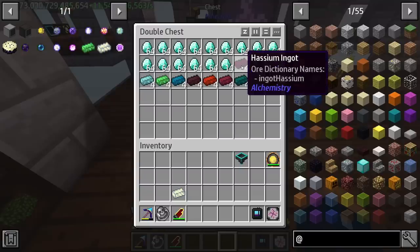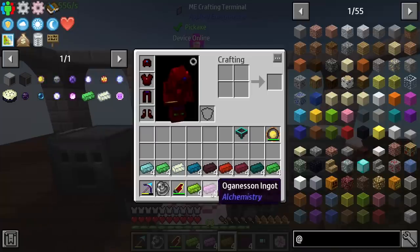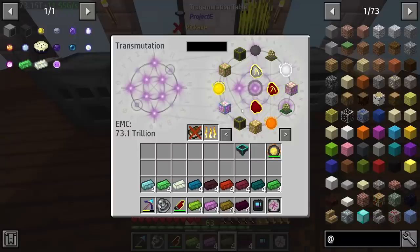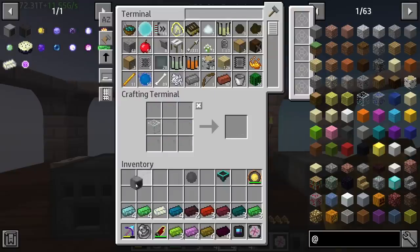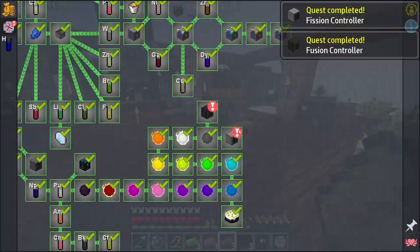Pretty nice. So here are all of the different elements in their ingot form, ready to go. I guess you could say they're solid — I don't even know how that's supposed to work. But we do need a couple other things, like two fading matter. It's kind of crazy that we're sitting at the trillion mark. I kind of like that they changed how this is actually written out — it actually says the word trillion. We have the fading matter and we're gonna need glass. We have both fission controllers completed.